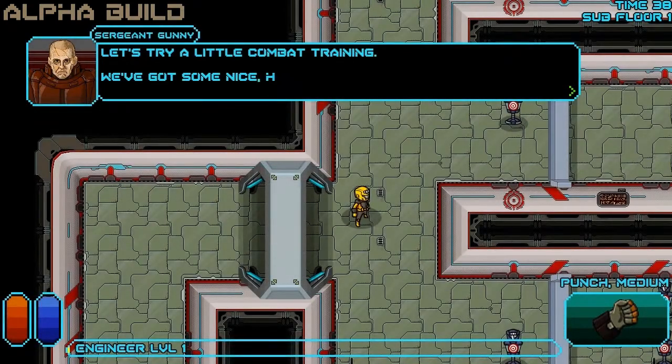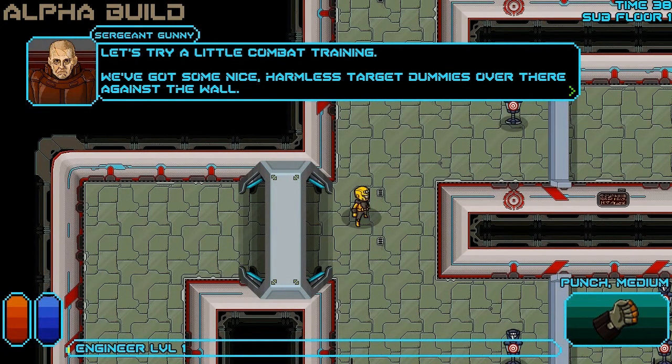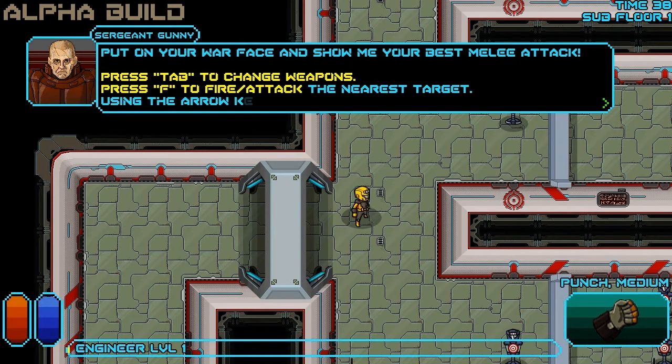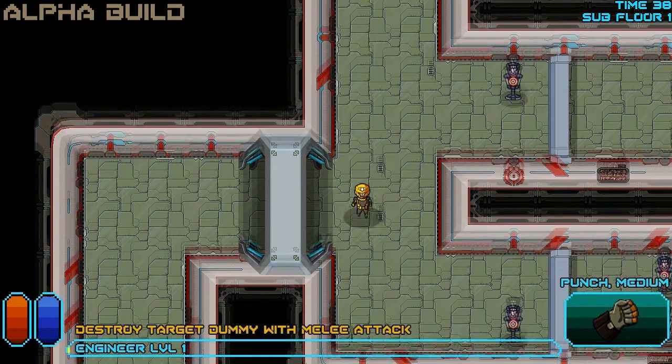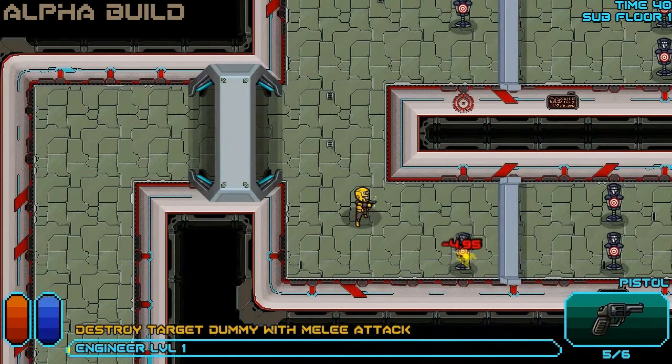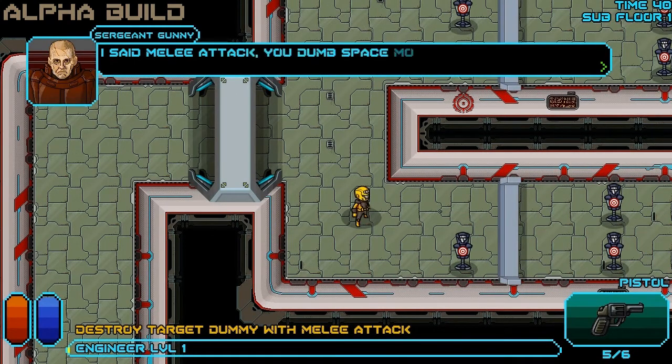Let's try a little combat training. We've got some nice harmless dummies over there against the wall. Put on your war face and show me your best melee attack. I said melee attack, you dumb space monkey.